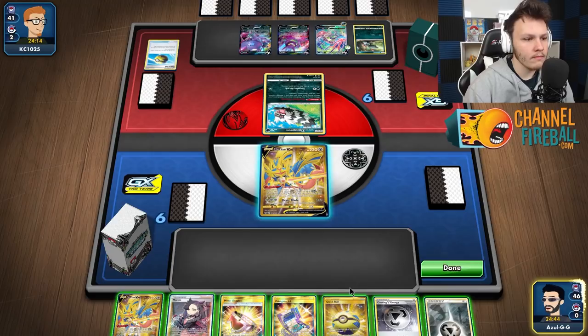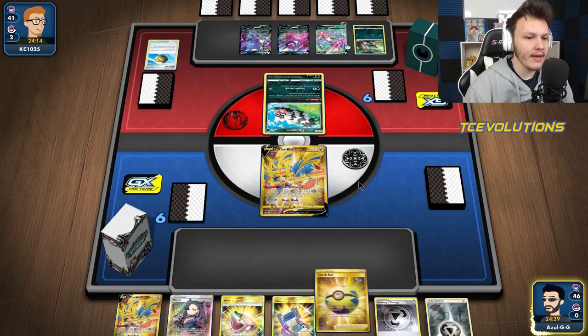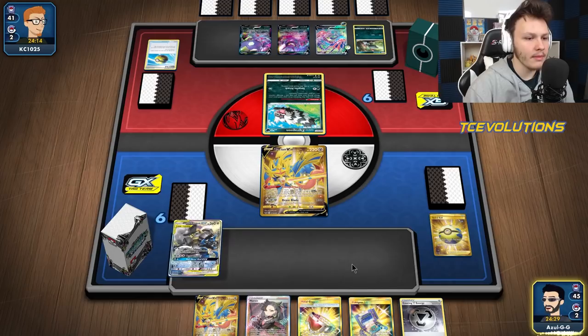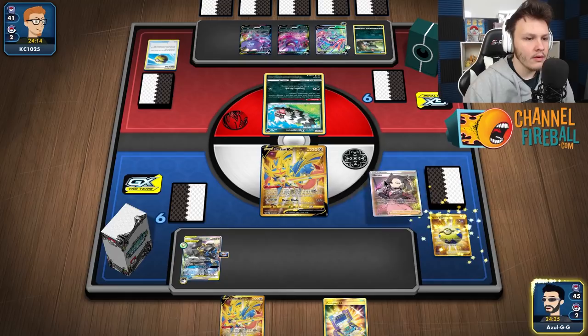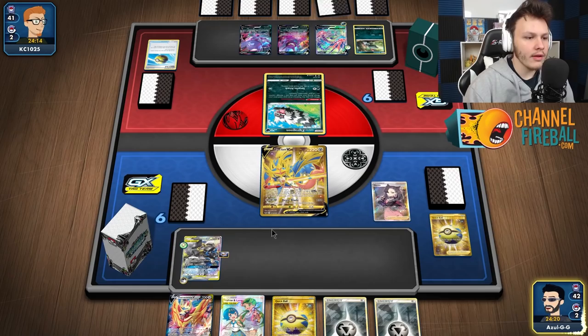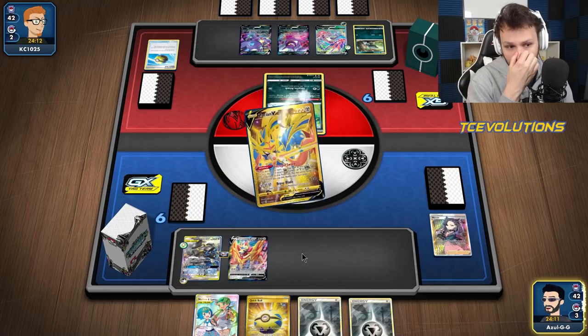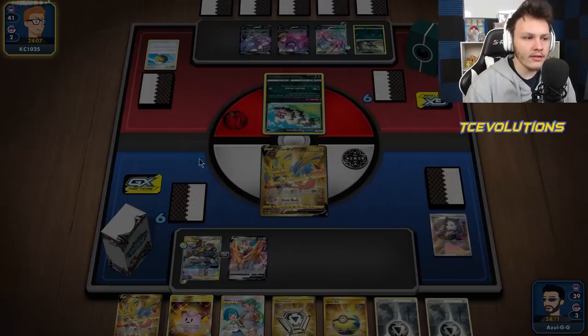Top decked a Marnie which is great. I do like to use Luke Metal in this matchup to initially take away energy off their first Eternitus. I want to click - we have the option of Metal Saucer, grab the Lucario Melmetal, and we want to find the two Zamazenta's as well. Maybe I should just grab the Zamazenta here. There's a Zam - we could even get the second Zam with this Quick Ball, but I don't have any great targets to discard.